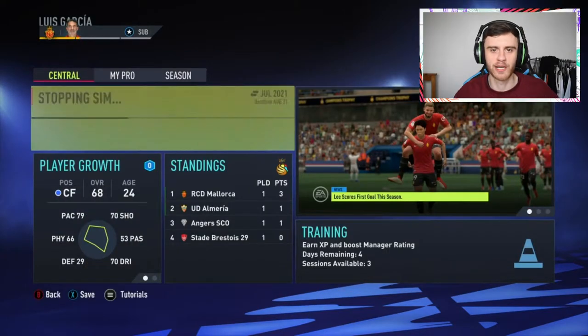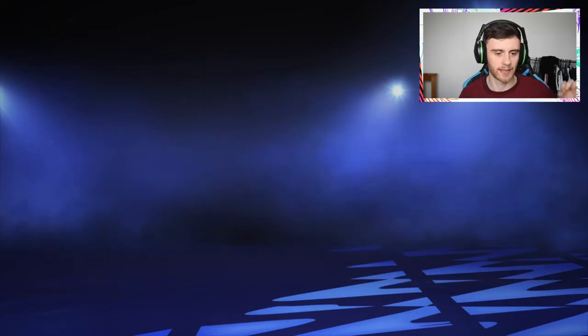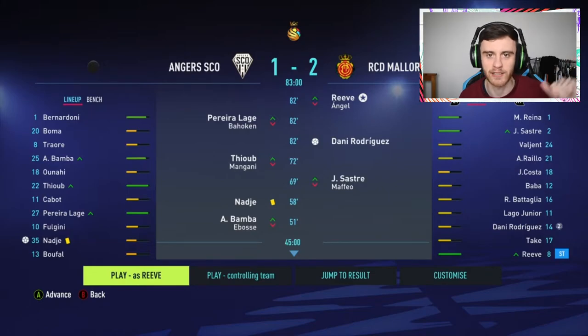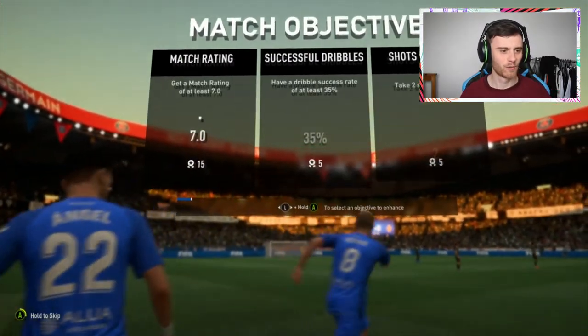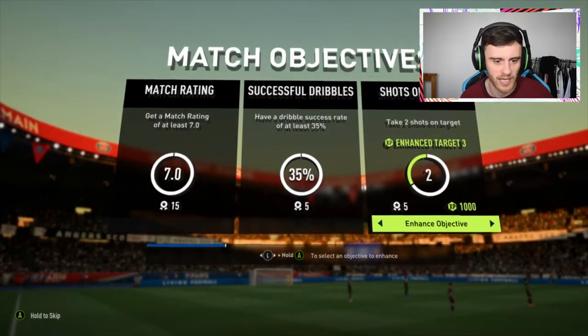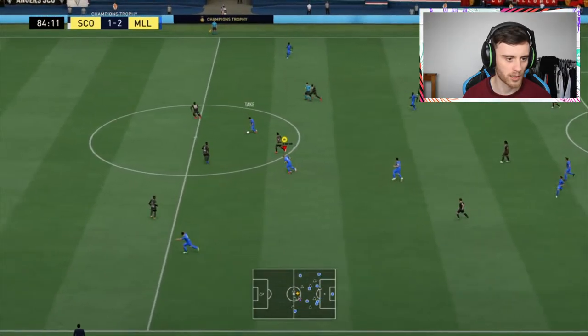We've got another friendly — pre-season's going well. We're playing against Angers and I bet I get more than seven minutes of play time. Coming on again at the 82nd minute. What do we need to do? Get a seven match rating, have a dribble success rate of at least 35 percent, and get two shots on target. Look at that kit — easy game.